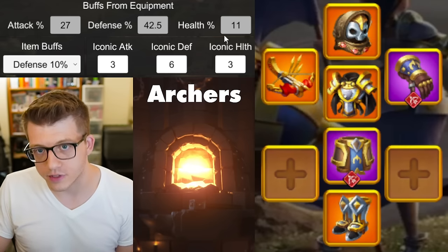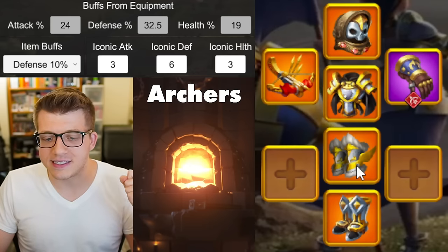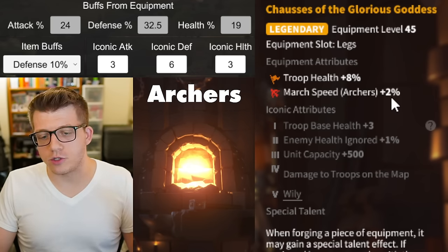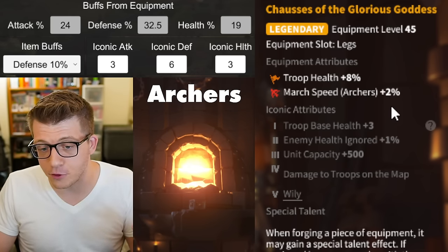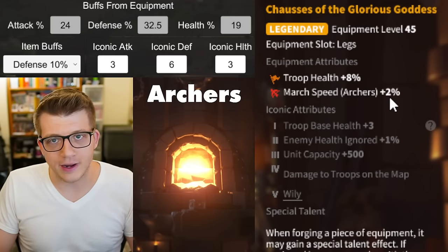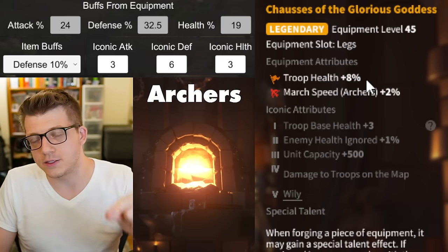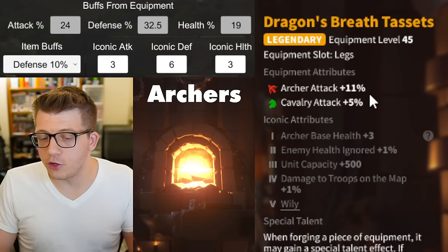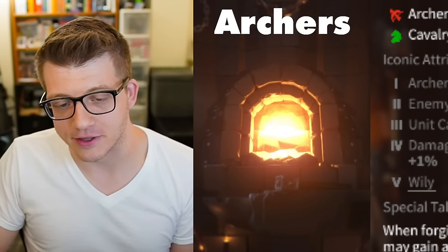From here you'll likely look at replacing your Revival set legs with the Glorious Goddess leg pieces — that's leadership gear. This gives you universal troop health and 2% march speed for archers, which is really nice since archers are probably the slowest troop type right now. It turns out the Glorious Goddess leg piece is actually better than the Dragon's Breath leg piece because, while the Dragon's Breath tactic gives more attack, the health is actually more valuable — though not by as much as you'd think.